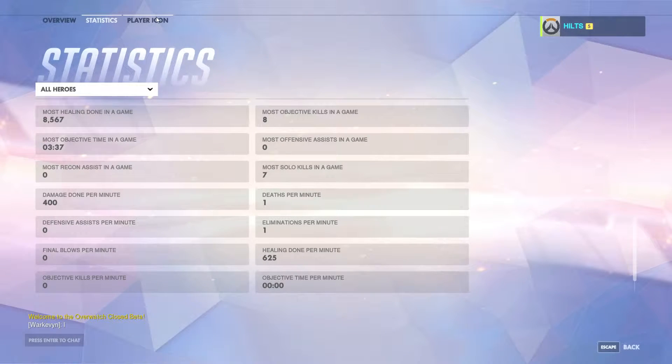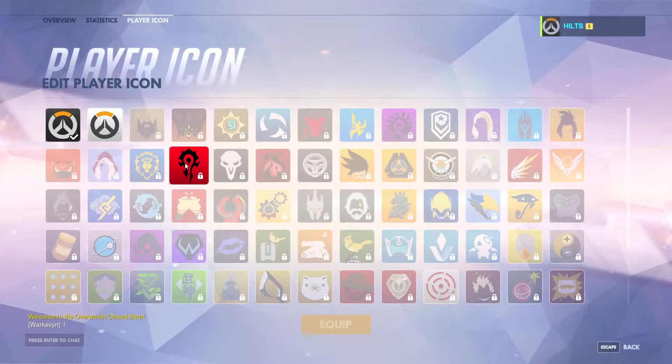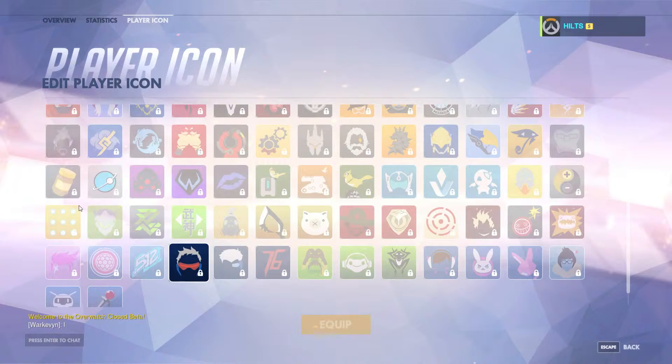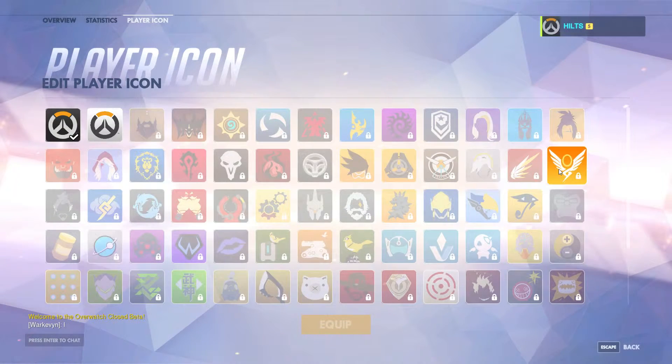The next section is your player icon — basically your avatar. I'm not entirely sure how you unlock these, but they probably drop in loot boxes or are given by default. There are some nice Warcraft references, character-specific icons, and some really cool general ones. There's plenty to collect here too.